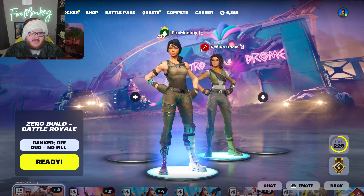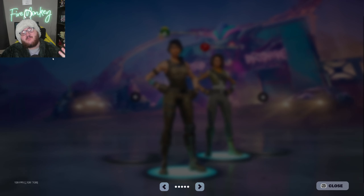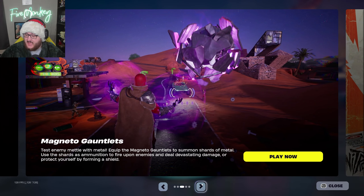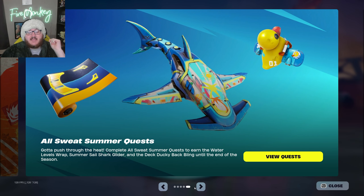What's going on champs and champs, it's FireMonkey here and the day you've been waiting for has officially been announced and actually released in the game — it's none other than the start of the All Sweat Summer Questline. The summer event is now officially live. However, a lot of people on social media are a little bit disappointed by this event, which is why in today's video I'll be telling you everything that you can currently do right now and what has actually changed in terms of actual gameplay itself.